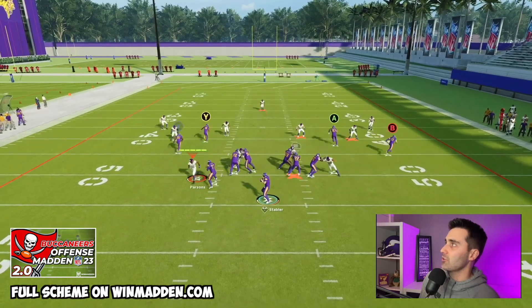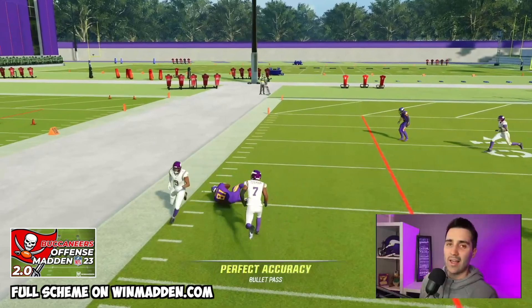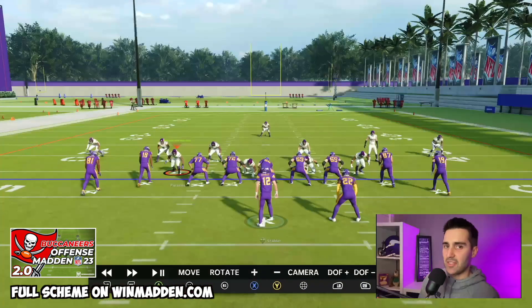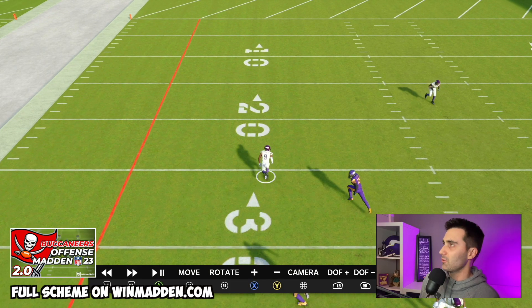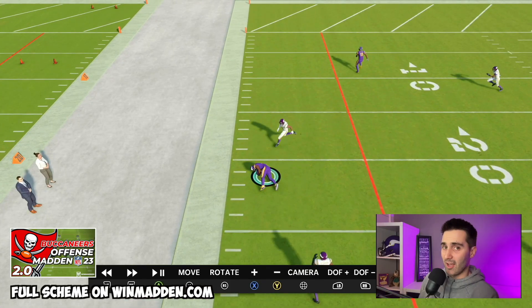We're going to snap this football against the cover three, get time in the pocket, and this X receiver is going to get wide open on the sideline. That X receiver is getting open because of our deep corner route by our Y receiver. The Y receiver is going to draw the attention of the outside third right here, and that's going to allow us to throw this corner route underneath to our X receiver.